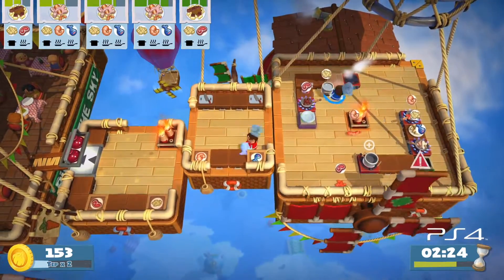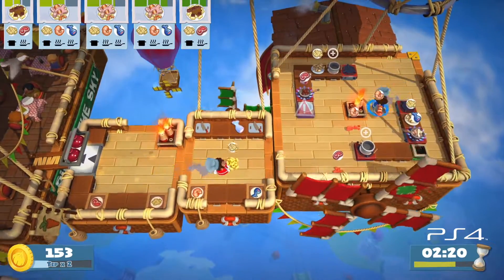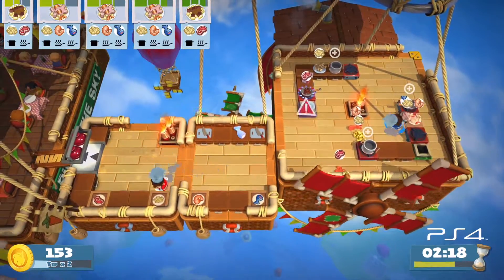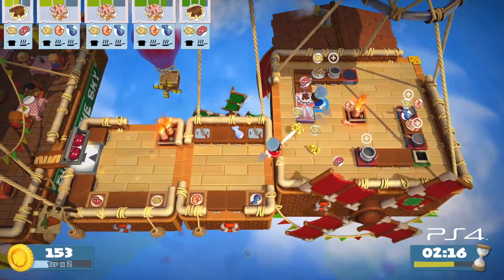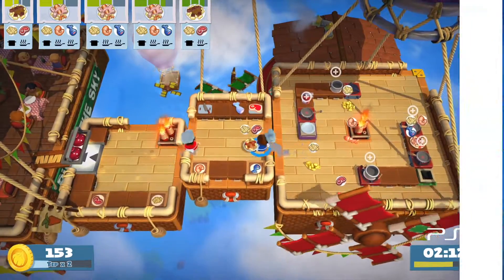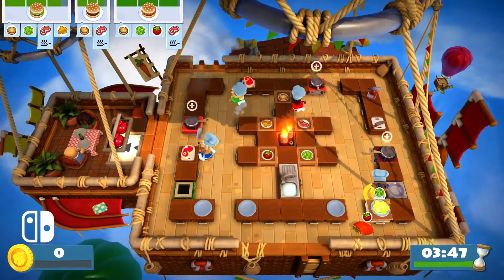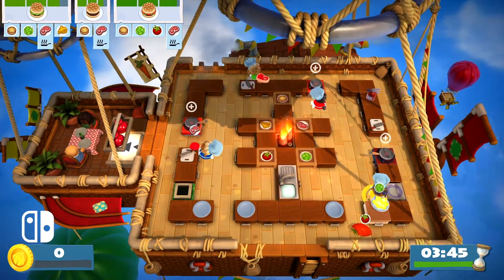A big improvement over the original's port to Switch is with the shadows, which no longer have jagged, aliased edges, but are just as smooth as elsewhere. In a side-by-side comparison, I feel that Overcooked 2 on Switch really holds up very well. There might be some minor step-backs compared to home console, but it's a pretty damn good equivalent.